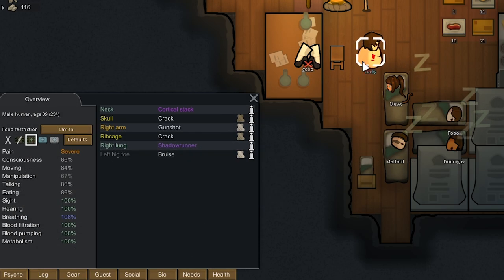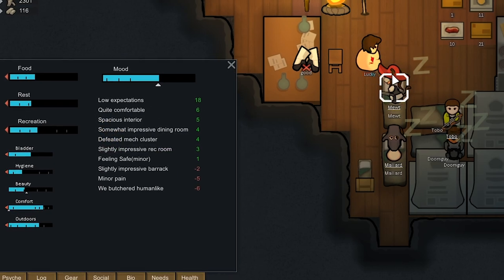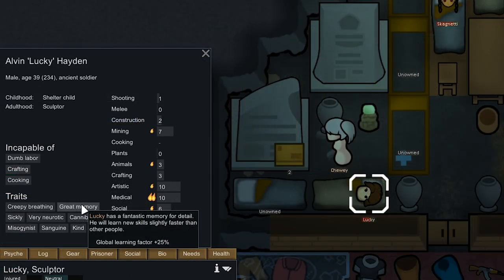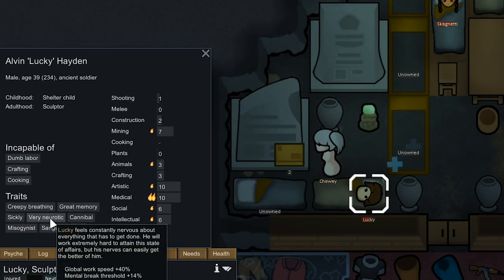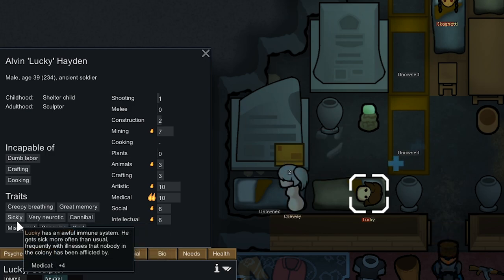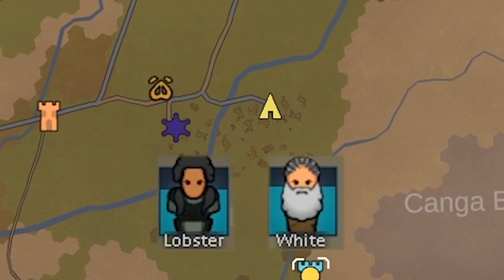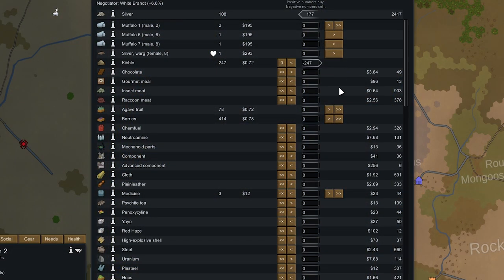Lucky is the guy with the shadow runner in his right lung — he's been sitting here for like four days. Mute has a 100% chance to arrest him, so we'll have her do it. The ancients are now hostile with us, which I think is a new feature. This guy's actually not bad — great memory, very neurotic, and a cannibal so he'd fit right in — but he's sickly so he gets sick quite often, and he's also misogynist. We can't have that in the colony.